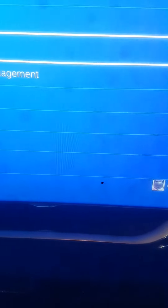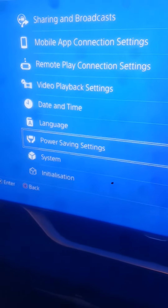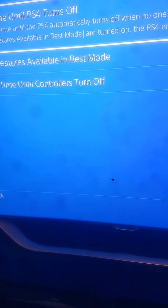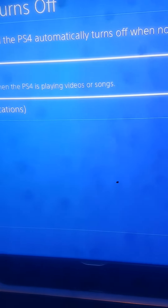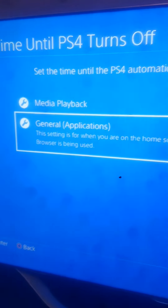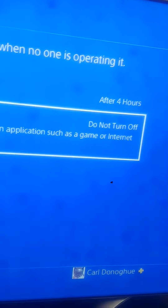Go to Settings, then go to Power Save Settings. Go to Time Until PS4 Turns Off, then go to General Applications, and then put Do Not Turn Off.